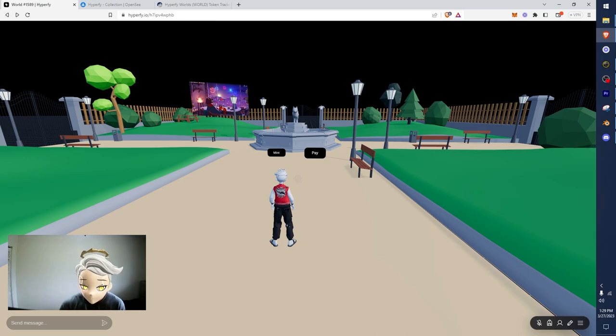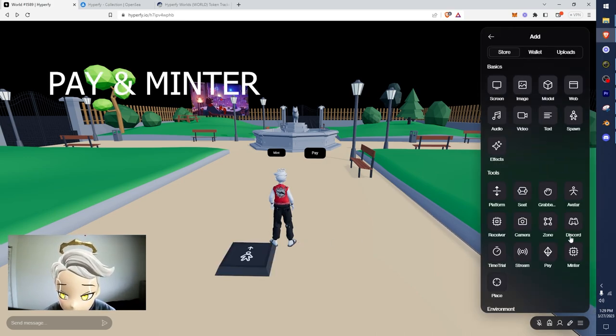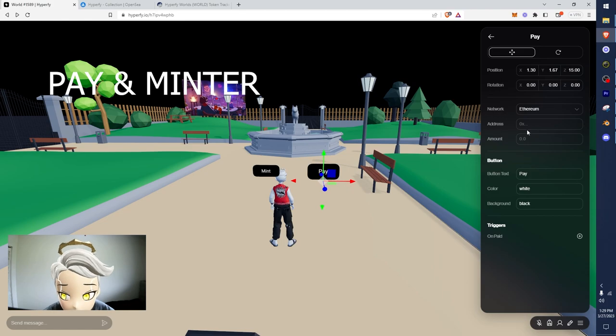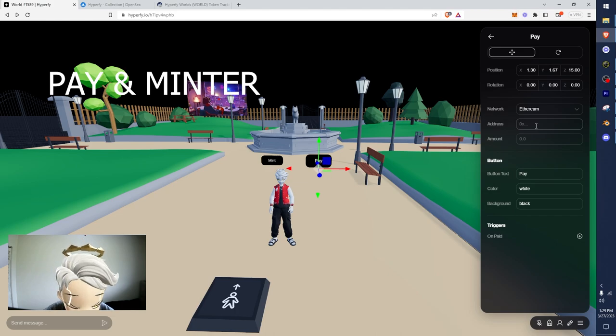Now we're going to go over some of the more complicated ones - mint and pay. These are two more apps: pay and minter. Pay is the simple one - basically put an address in there, so I'll click on MetaMask and copy my address, paste this in here, say give me 1 ETH, and then there's a text label. When a user comes up to my wallet, looks at it, and hits pay, it's going to try to make a payment.